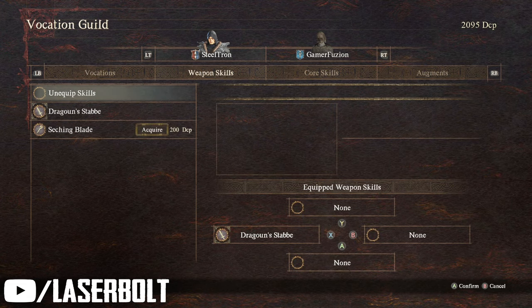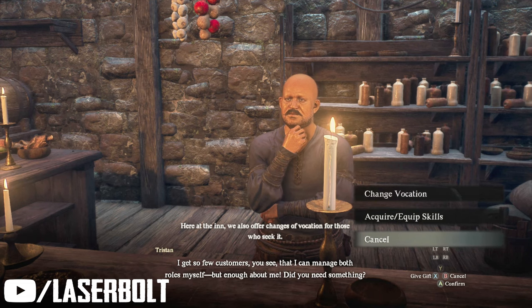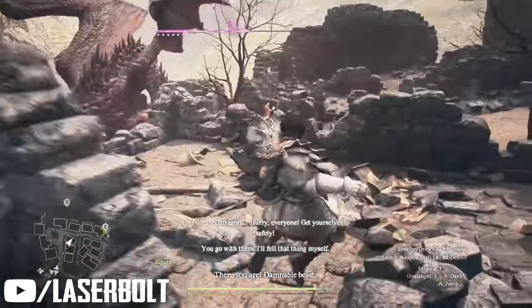Additionally, you're also going to be able to add augments, and this is where things get really crazy — because you can get augments from the Thief, augments from the Mage, augments from the Archer, and augments from the Fighter to make an amazing character. Of course, we're going to have builds here on the channel, so make sure you subscribe so you don't miss those amazing builds coming for each individual class.